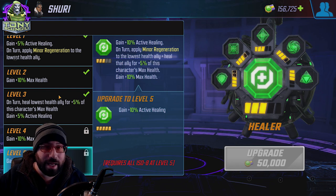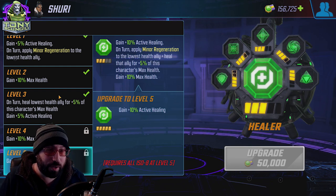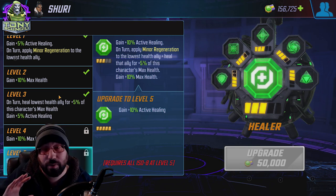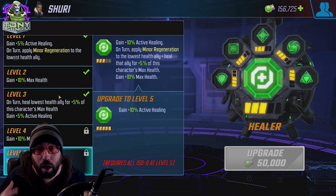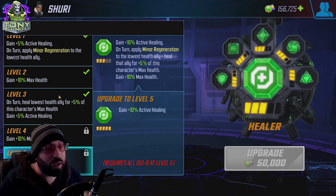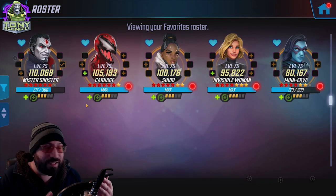Healer is one of those abilities where you don't gain as much moving up, but because level two and level four are just max health anyway, it can be an incredible increase. Characters with very large health pools — like Thanos, Carnage, or Venom — these heals are going to add up over time in a very meaningful way. Let's look at the characters I have Healer on and explain why I use it there.